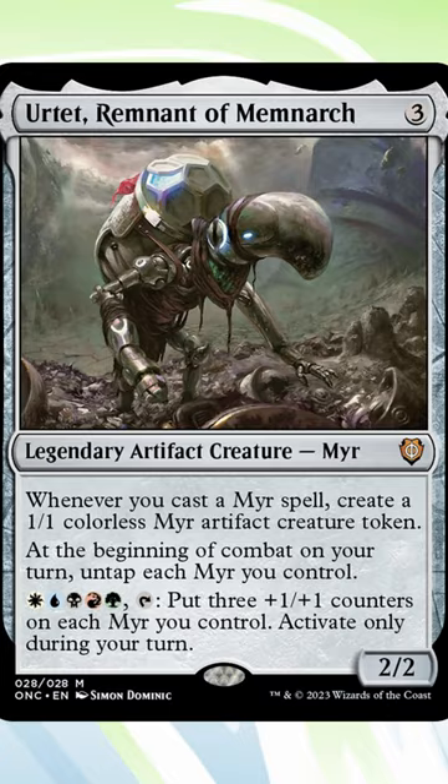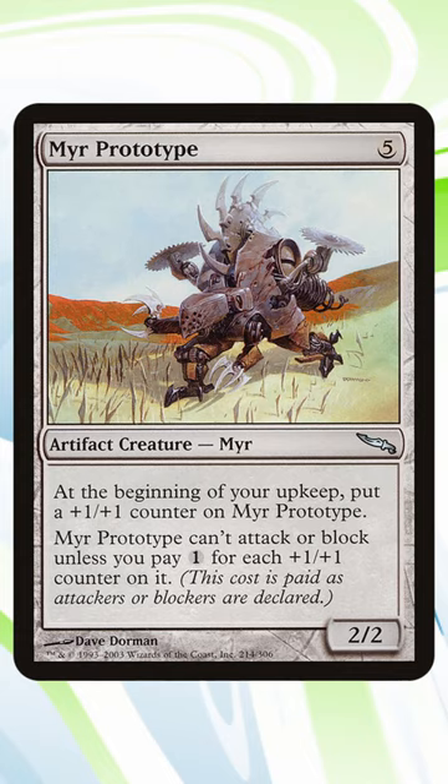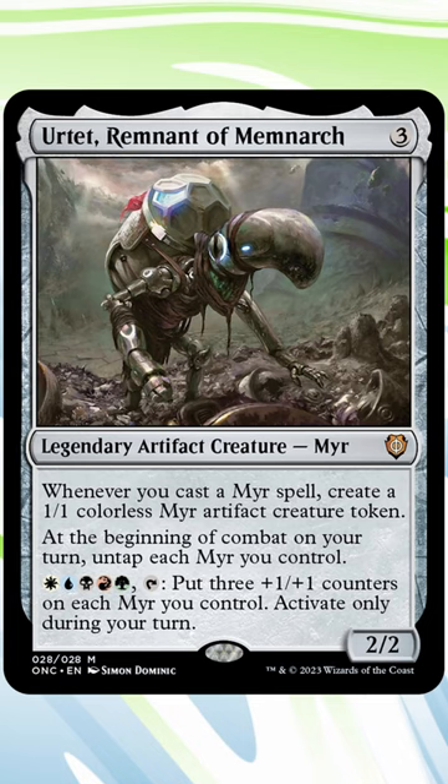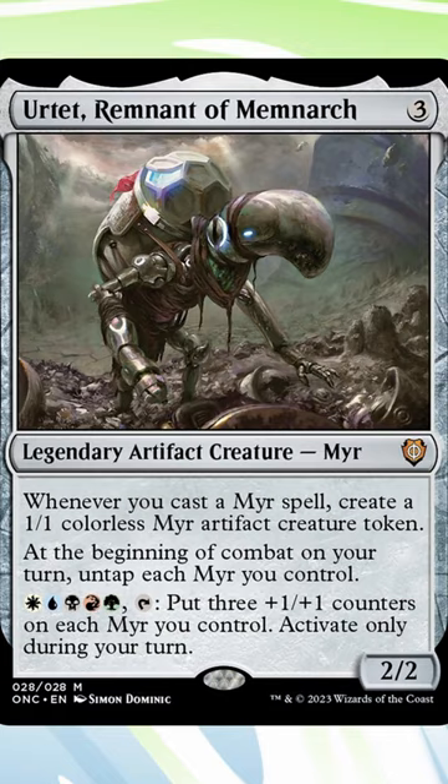So the plan is to play mirror spells to create 1/1 creature tokens, tap any mirrors you have on the board if you need to, and then untap them all at the beginning of combat. Once you have access to one of each mana type, the real fun begins when you tap Ertet, giving every mirror you control 3 — count them, 3 — plus 1, plus 1 counters.